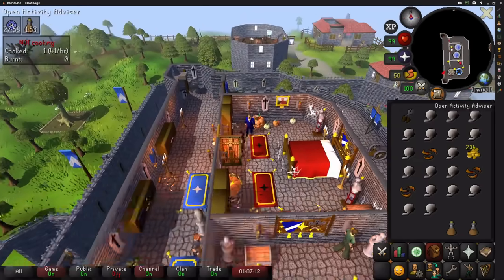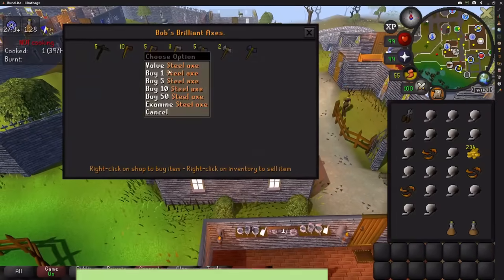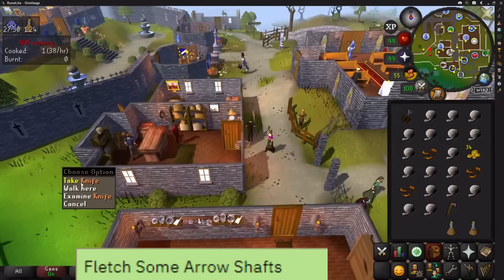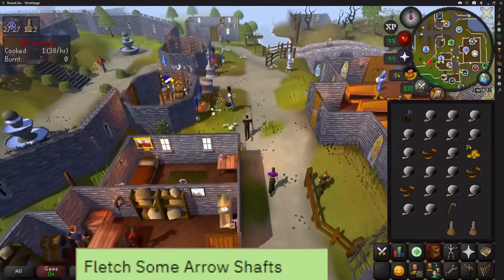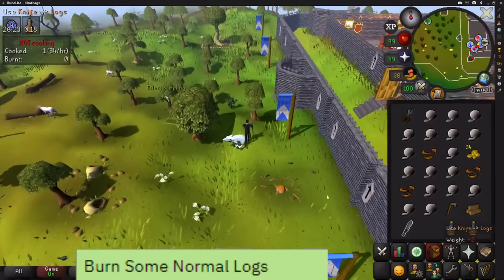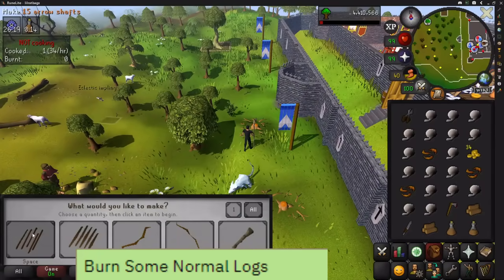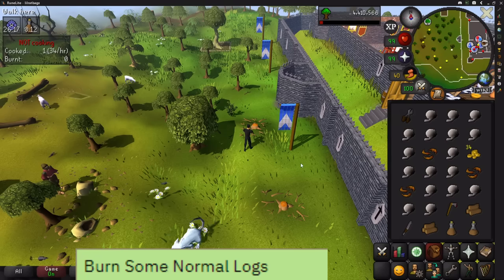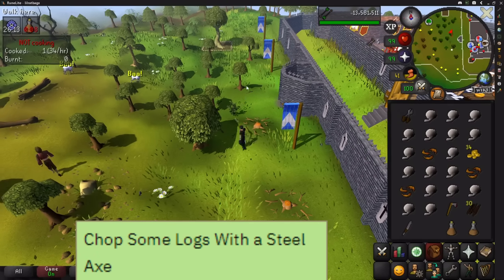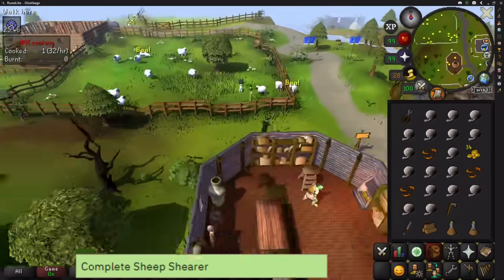Head downstairs and buy a steel axe from Bob. Then go to the knife spawn and pick one up — if there isn't one, you can get one later upstairs in the Varrock general store. Simply cut a tree and fletch some arrow shafts. Keep cutting trees in this area until you're level 6, then make sure to burn at least one log for a separate task. At level 6, cut one more log for the steel axe task. Once done, go back to the farmer to complete the Sheep Shearer quest.